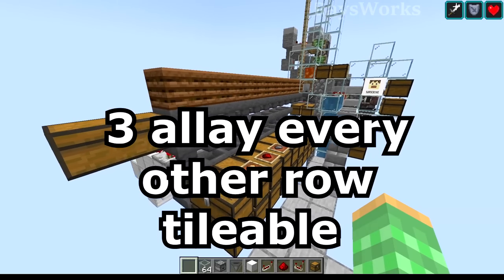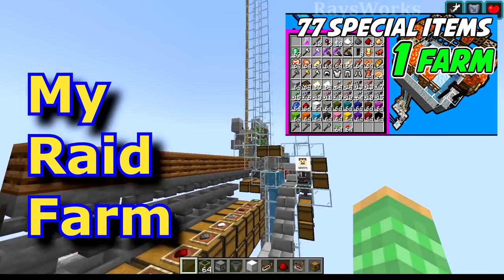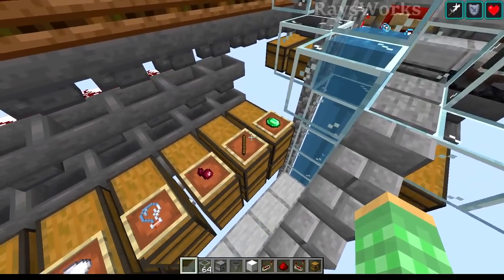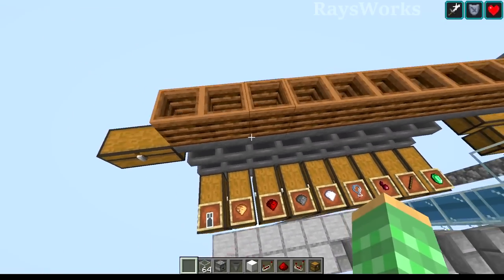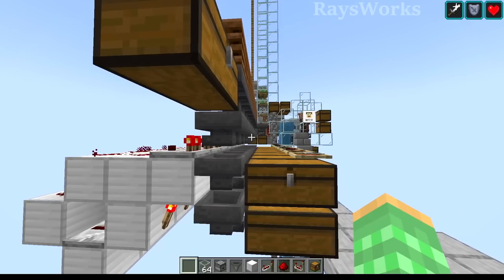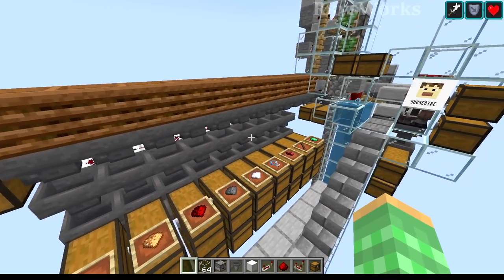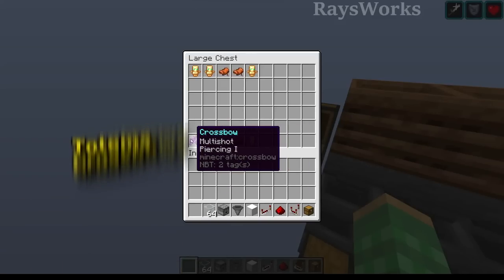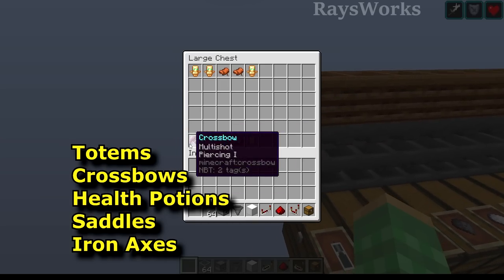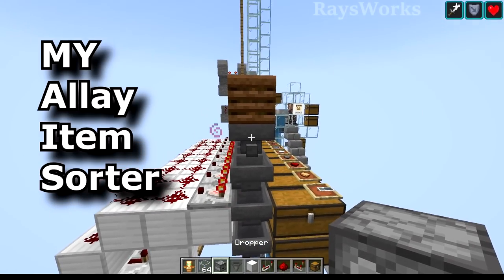First, choose whichever farm or item storage or item collection you want to put this into. I'll show the tileable design of my allay item sorter, using my super simple raid farm with Hero of the Village as an example. In this farm, not only do you get a bunch of items you can sort using normal redstone — which I'd recommend before using allays — but you also end up with some items that can't be sorted because they are non-stackable. In the raid farm, there is a total of five different types of non-stackables that we can use allays to sort out from each other.